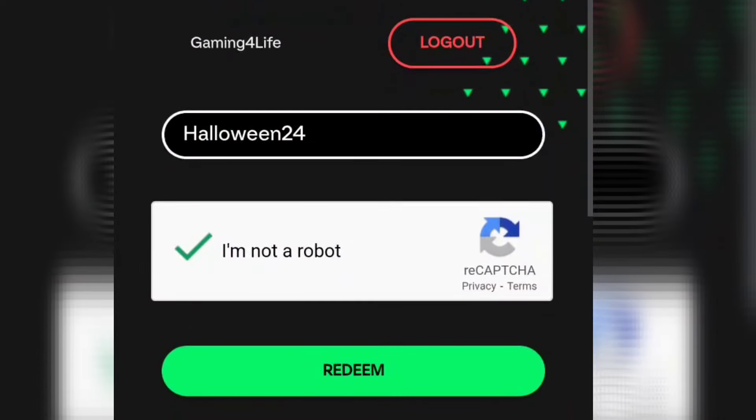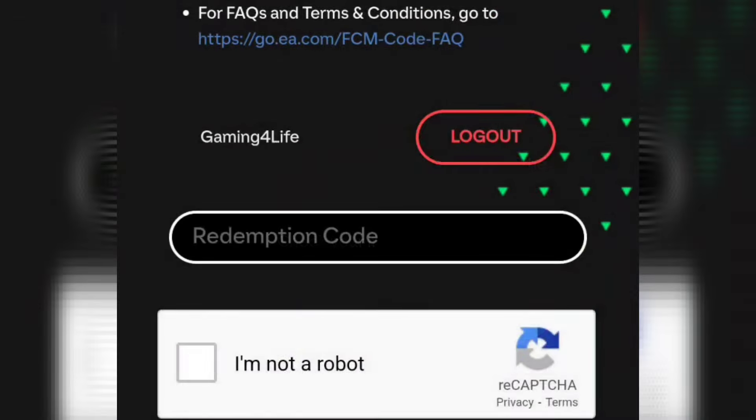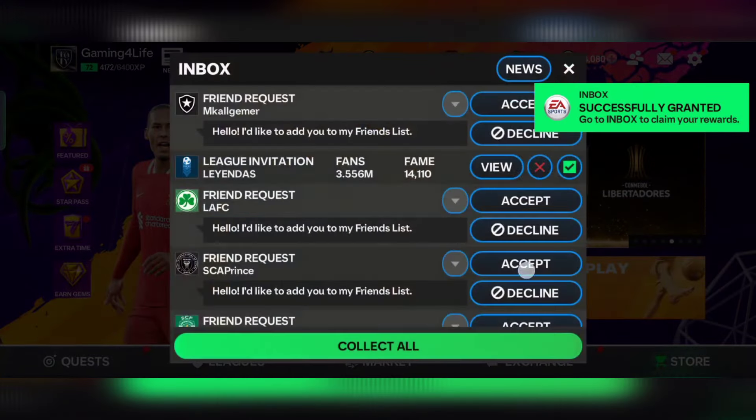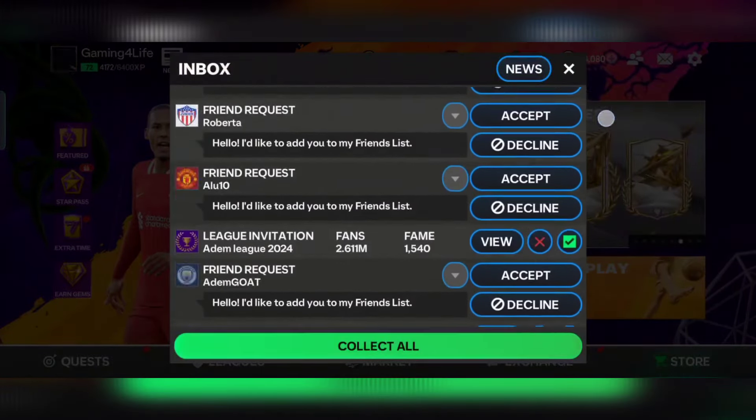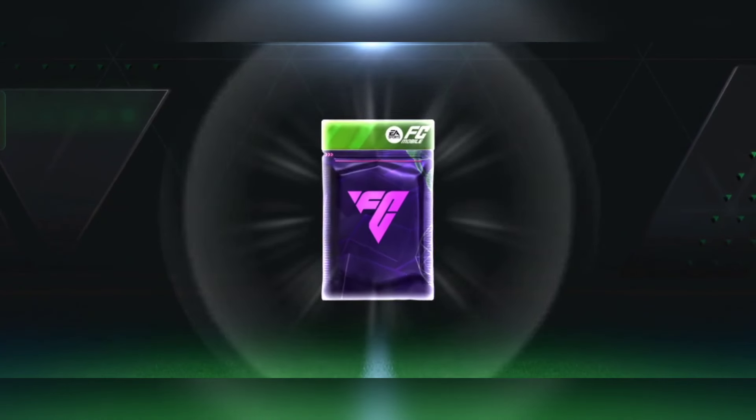Next, click on redeem code. As you can see, I have received inbox and in-game rewards. Let's go into the game to check if we have received the rewards. Go to inbox — as you can see, we have received gifts. We got this pack as a standard pack, which is a player pack reward.